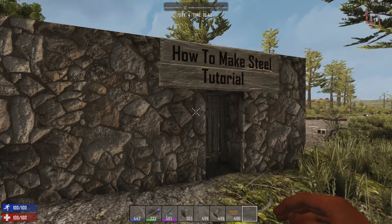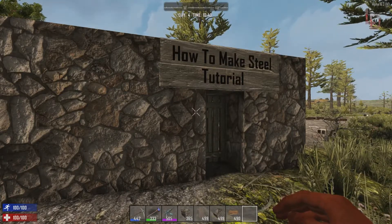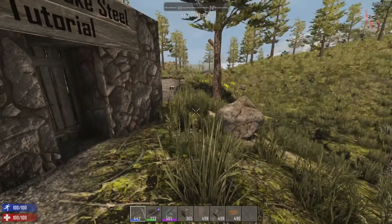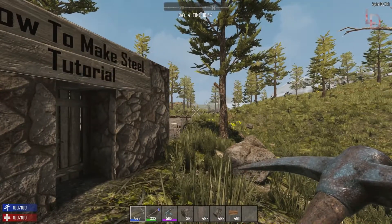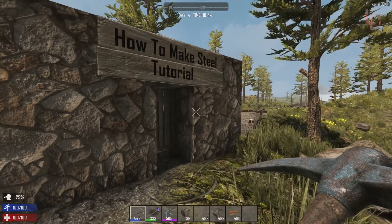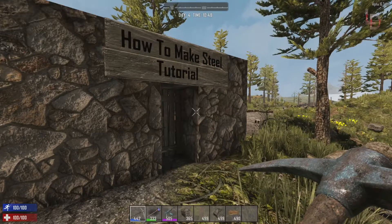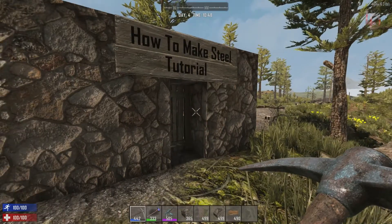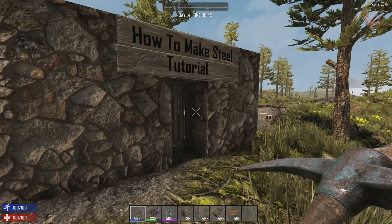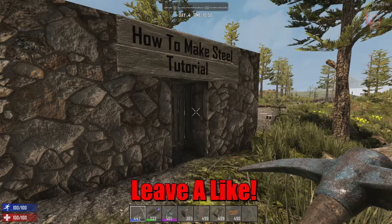I want to walk you through it slowly to make sure you are able to do it. Forged steel is important because you need it for a lot of things in the game — forged steel tools like the steel pickaxe, steel axe, and even the wrench. Anything that's gonna help you late game to harvest the most materials. Besides the tools, you can also use it for upgrading reinforced concrete to steel, which gets more hit points and lasts longer. Against horde nights especially it'll be very useful, though it's expensive to do.